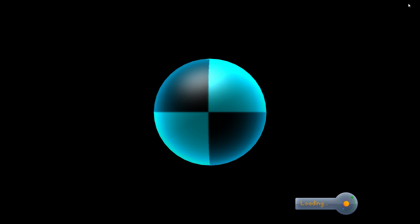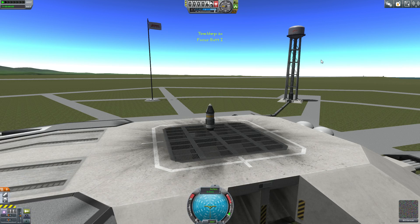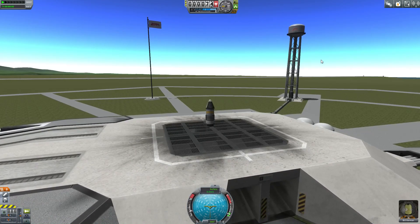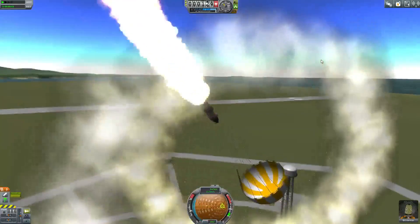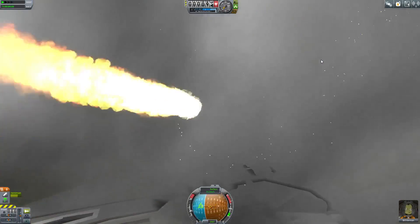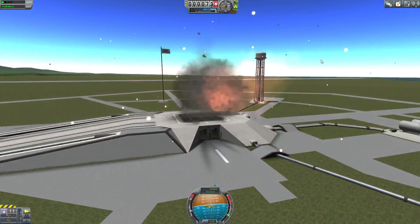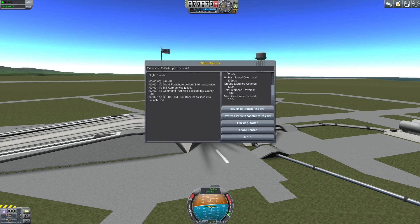Let's launch this thing. This looks good, right? Alright, Bill. You can do this, Bill. Catastrophic failure. The parachute collided into the surface and Bill Kerman was killed.